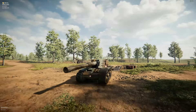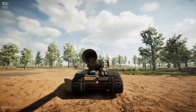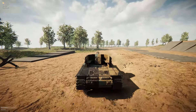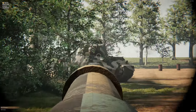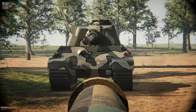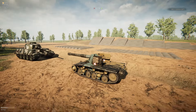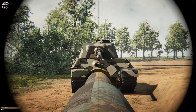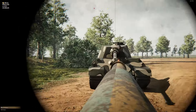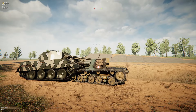Our next tank destroyer has a 320mm cannon on it, which is pretty crazy — but not as crazy as the last one. Let's put this up against a King Tiger and see if it can kill it. We shot straight at it, and it did pen, but it didn't actually kill him. It also takes two minutes to reload, which isn't the best. This thing is slow as well. He missed his first shot back — you can see he chopped down that tree. I'm not going to test its speed, because it's just really slow.